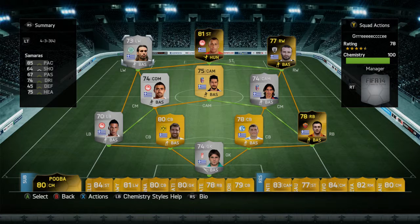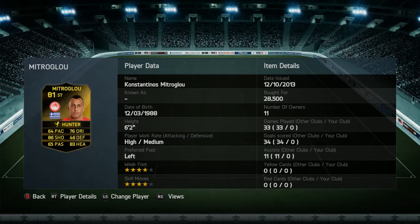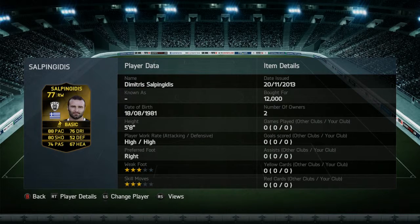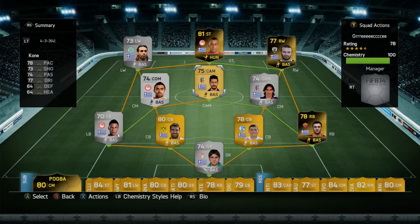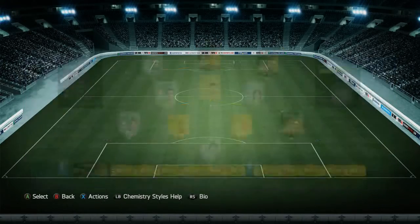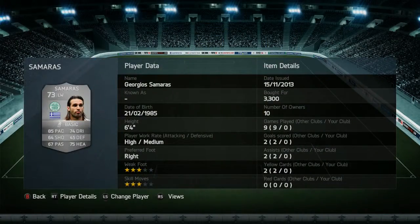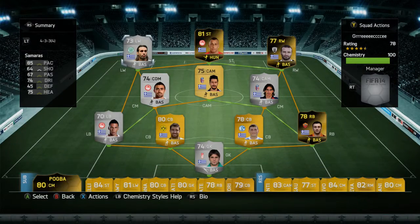That's the team right there. We've got the Hunter chemistry style on our striker. I actually bought him like that. I bought my informed Mitroglow for 28.5k, our informed Salpingidus for 12k, and our right back for 11k, so it's a pretty cheap team. My left wing I would rather be the in-form Samaris, but unfortunately there's none on the market — he goes for around 150k, he's really rare. I couldn't find any on the market at this time.